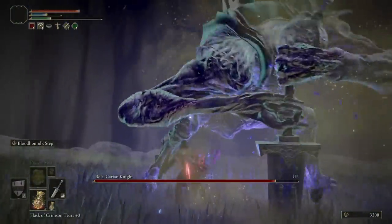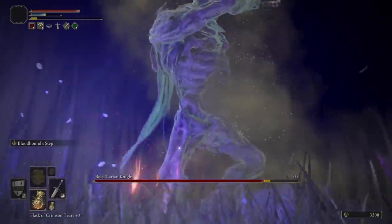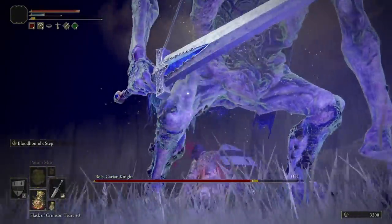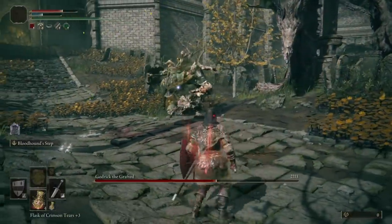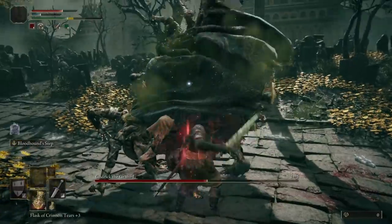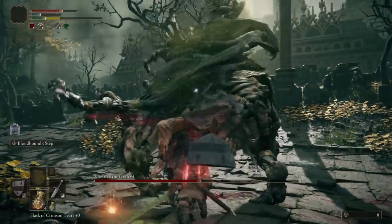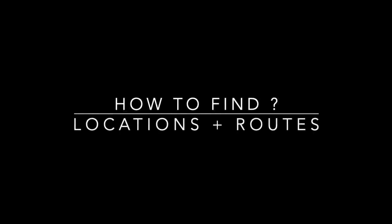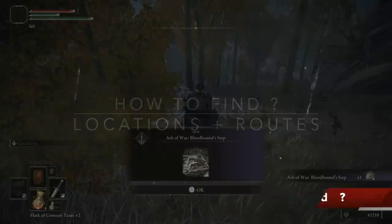Overall with my build — the Confessor poison with high dexterity — this is how it plays out: plenty of Bloodhound Step, efficient poisoning, and because the affinity of the weapon is changed to dexterity it scales very well. I hit hard, I poison fast, and I cannot be hit. That's the whole approach of this build, and I added shield counters just for good measure. Now let's go to the how-to-find section and the exact locations and routes of all the equipment.